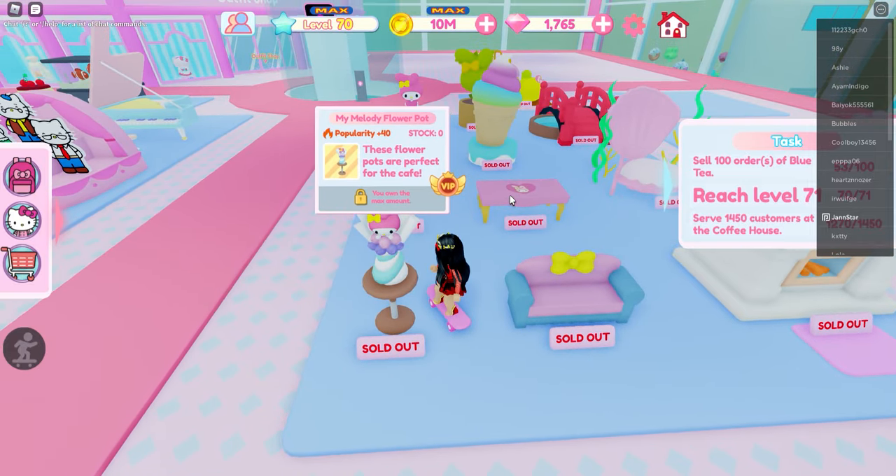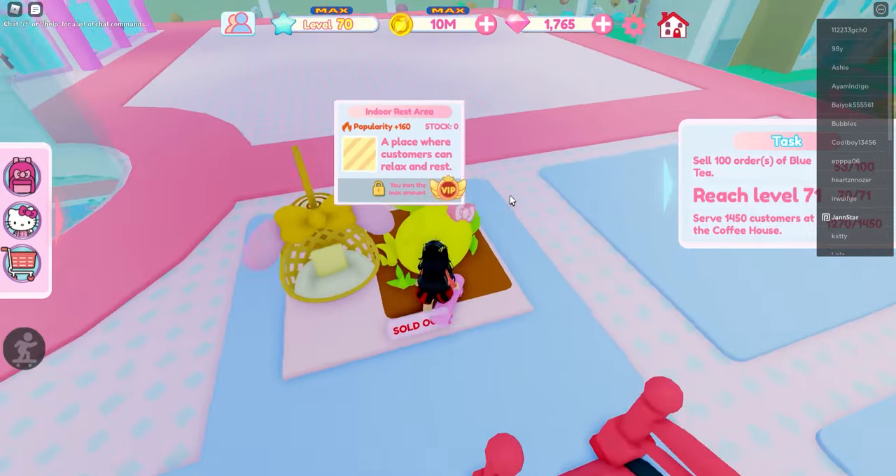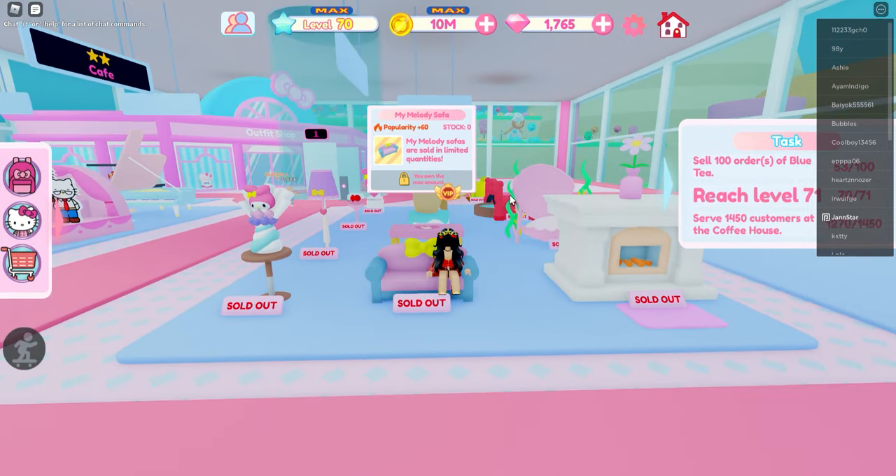You have to unlock every floor of your cafe to buy all of this. To have more stars in your cafe, you have to unlock all the floors and just keep on working.